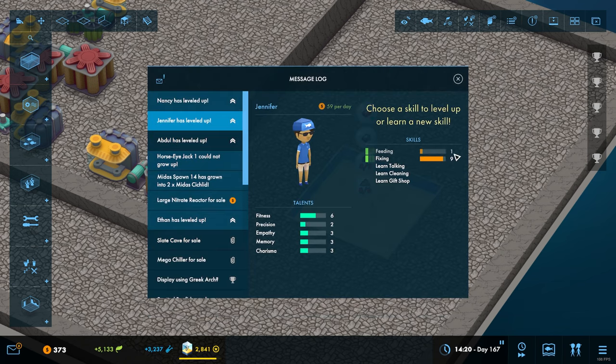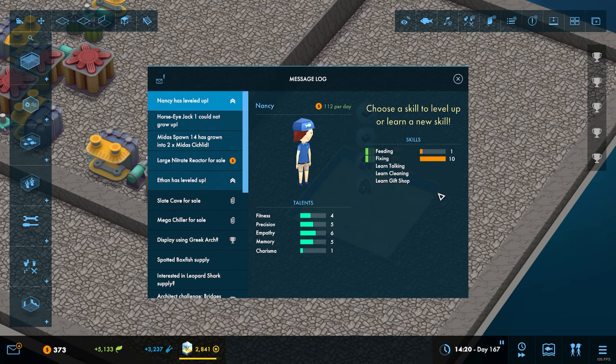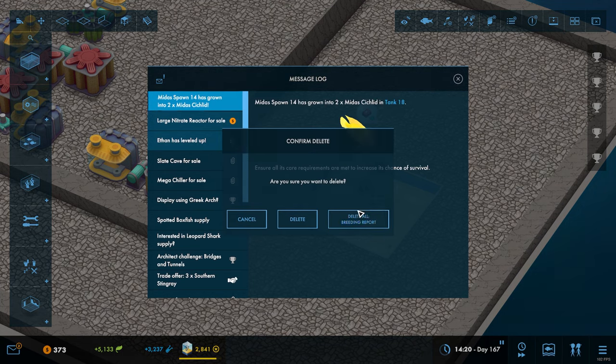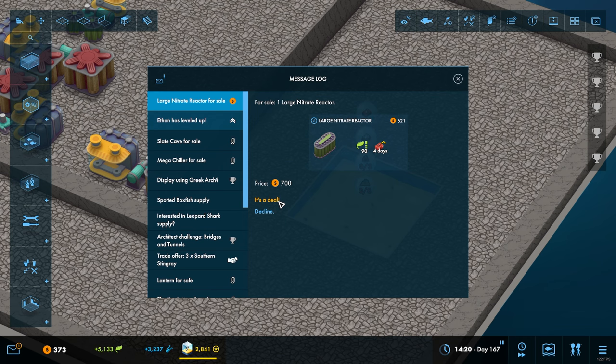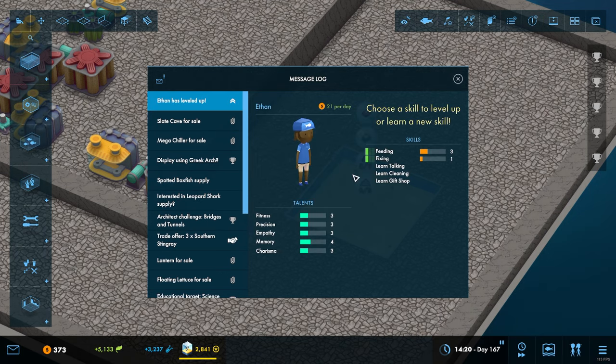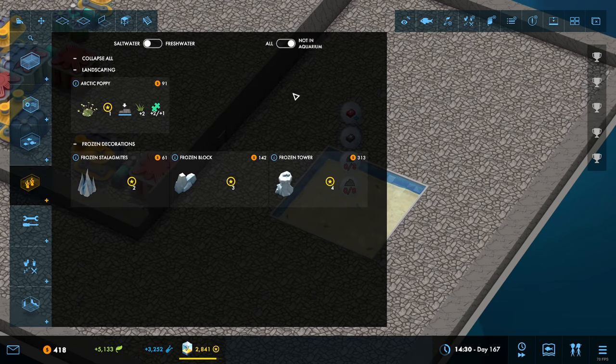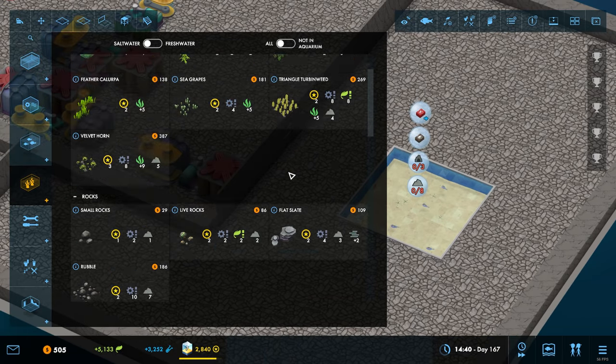Abdul is now fully leveled, so is Jennifer. You're at fixing level 10 now, so you may as well start learning the feeding skill. This could be a case where we get to a point where we have an aquarium just full of very multi-talented people.